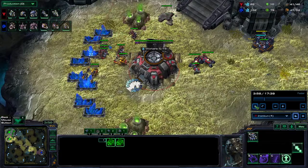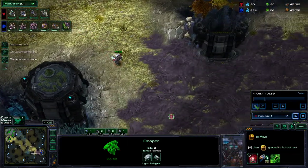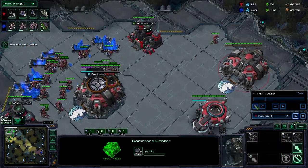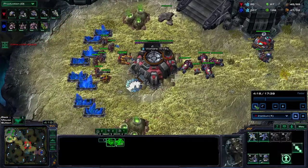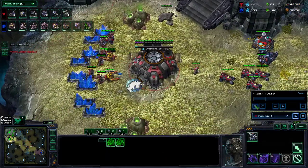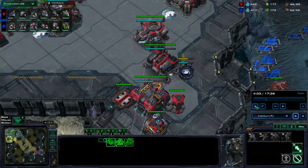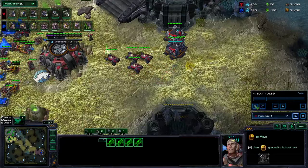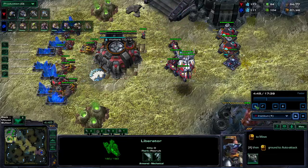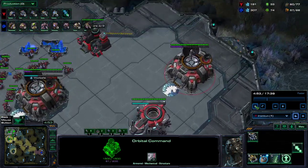I made a mistake here — it should be viking then liberator instead of liberator then viking. The viking is just to deny scouting. I'm not doing this perfectly, but if you look at the bottom left — especially if it's sped up — I barely have any idle SCVs. It's something I can clean up, but it's definitely a huge improvement compared to last week. As you can see, my gas and minerals are super low, which is exactly what I want. There are still a few hiccups here and there, just because I'm not very comfortable with this build yet.